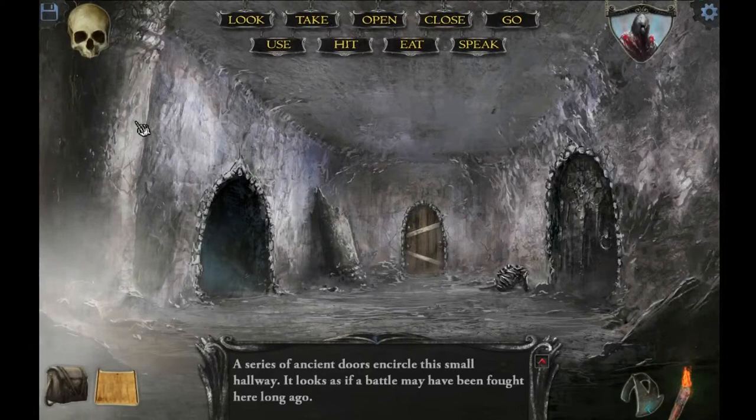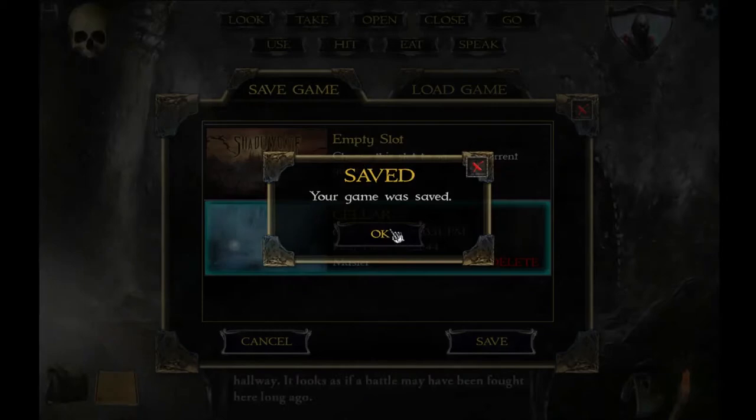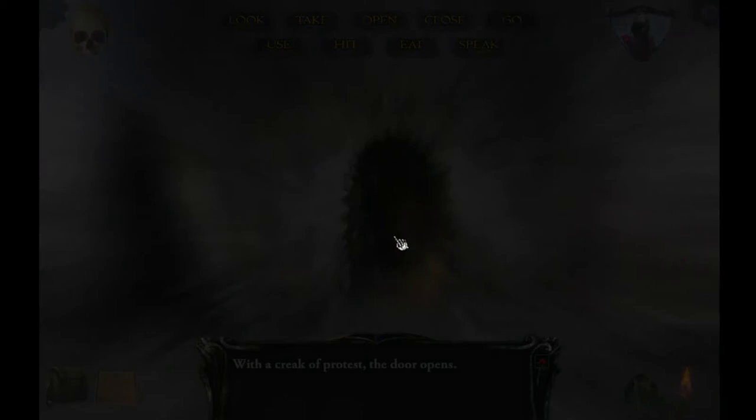Head back over here. A series of ancient doors encircled a small hallway. It looks as if a battle may have been fought here long ago. Let's save again. Okay, save that. I more than likely could open this door. I can. Let's see what's in here.